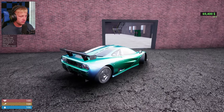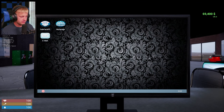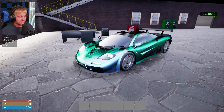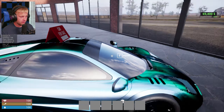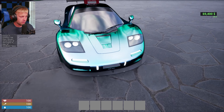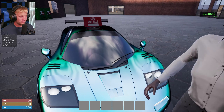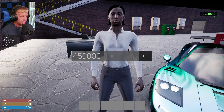We price the McLaren F1 at 600k. You can see inside when you're driving it but not when it's parked — interesting. The car is so low at the front you can literally walk up it like a ramp. It's got a single windshield wiper which is actually really cool and accurate. The first offer is 377k — not bad, we counter 450.